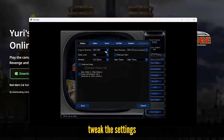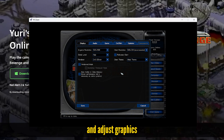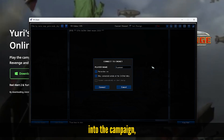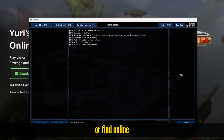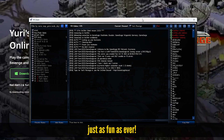Before playing, tweak the settings in the options menu — set the resolution to 1920x1080 for a better experience and adjust graphics or sound to your liking. From there, jump into the campaign, battle AI or find online matches through CnCNet's active community. It's just as fun as ever.